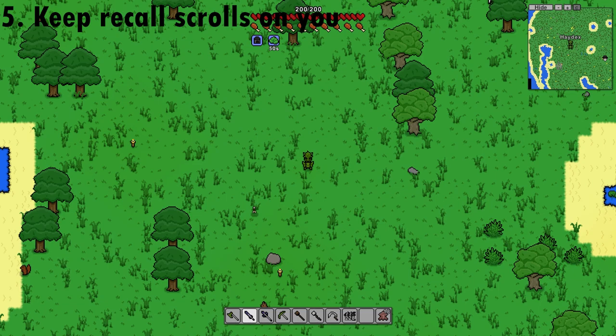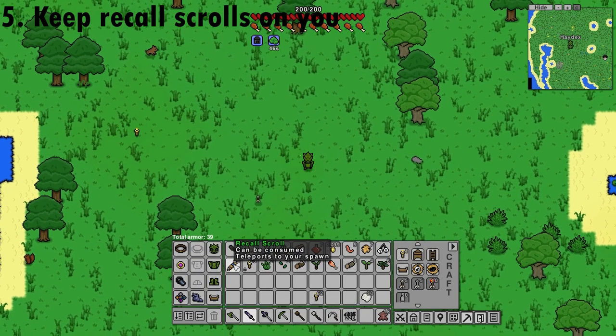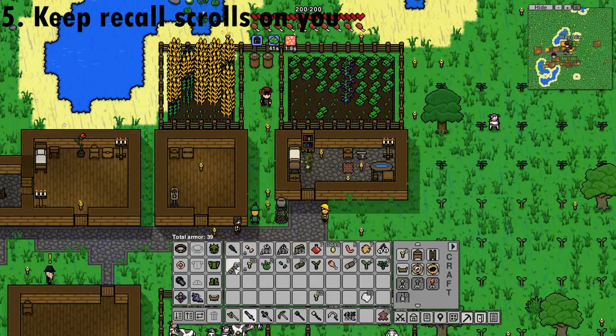It is always handy to keep some recall scrolls on you. In case of a pinch, if you need to get out of a situation, just click it and it'll take you back to your spawn point.